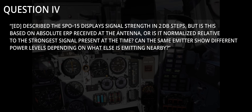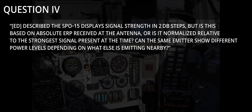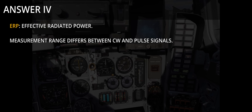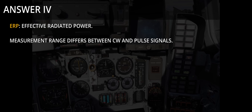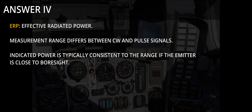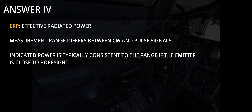Question 4. The SPO-15 displays signal strength in 2 dB steps, but is this based on absolute ERP received at the antenna, or is it normalised relative to the strongest signal present at the time? Can the same emitter show different power levels depending on what else is emitting nearby? It is based on absolute ERP; however, the measurement range differs between continuous wave and pulse signals by a factor of 18 dB. The circuits for signal power measurement are separate for CW and pulse signals. The dynamic range of the device is only 30 dB, and the indicator spans that range. The indicated power will typically be consistent with range if the receiving aircraft stays close to bore site; otherwise it might vary considerably as the radiation pattern of the emitter is taken into account.